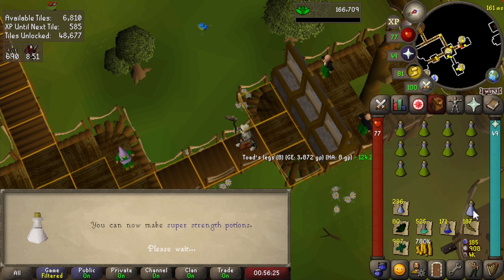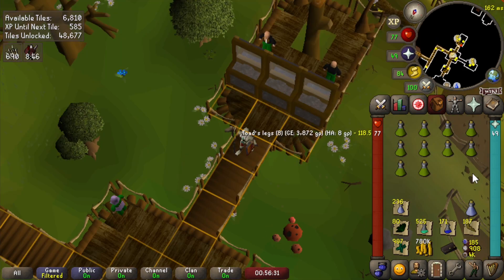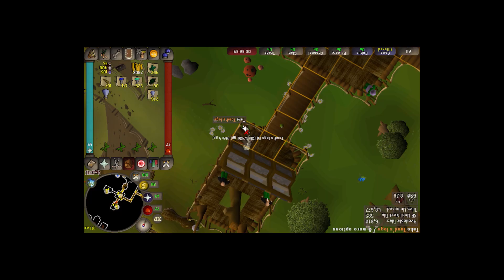Let's open up this easy casket. Level 55 herblore - I can now make super strength potions, so I can use my torstol roots and the unfinished potions I have. I don't know why I'm doing herblore right now, but we're doing herblore. I'm procrastinating.